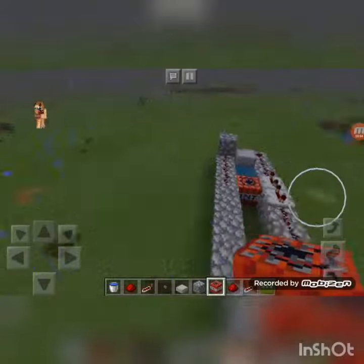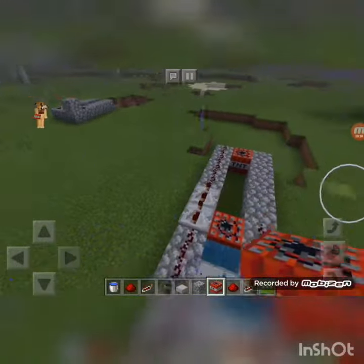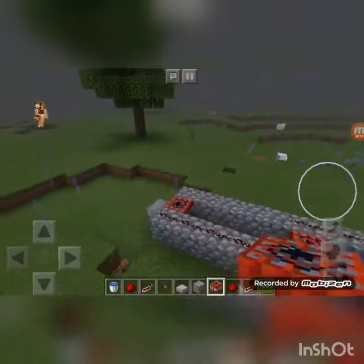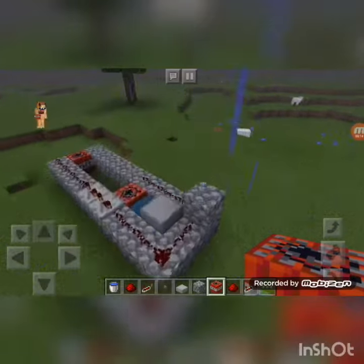Today I'm going to be showing you how to do a simple upward TNT cannon. It will shoot anything that is above it, not sideways. I will work on that one, because I have not figured that out.